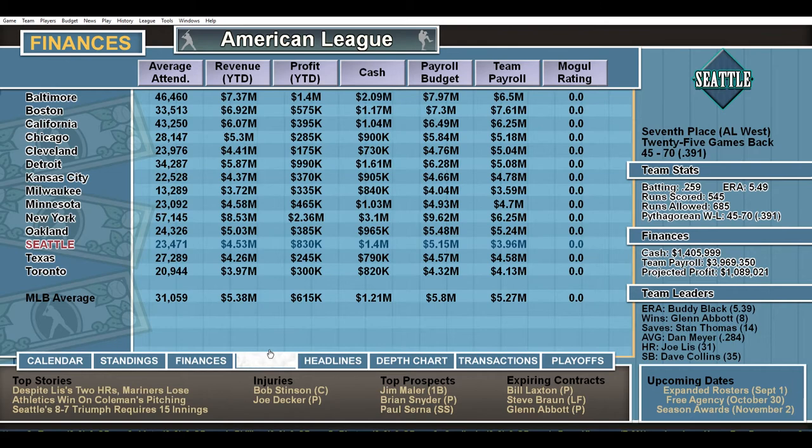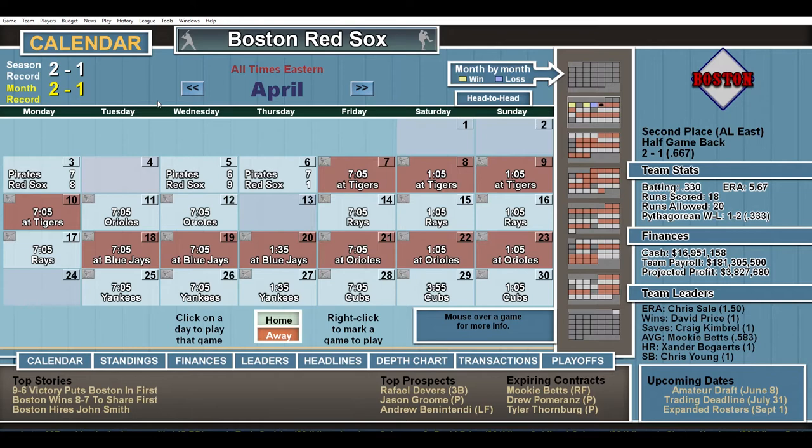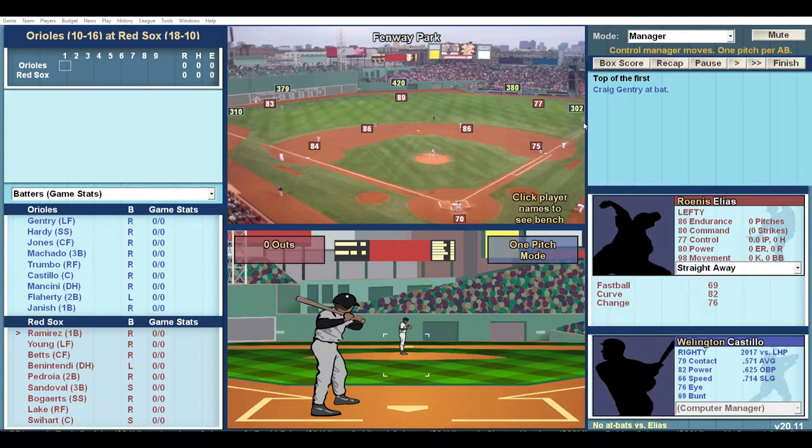Options for creating your own baseball universe extend far beyond the stadium. Remake the entire league by throwing all the players into one big fantasy draft. Or use the league builder to pit the 2004 Red Sox against the 1927 Yankees. You could even start from scratch with an expansion team in Portland or Las Vegas or any city you choose.